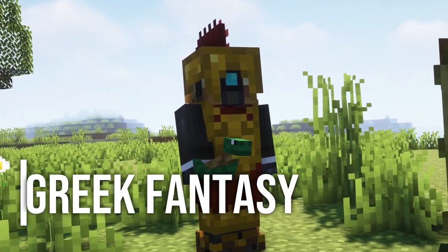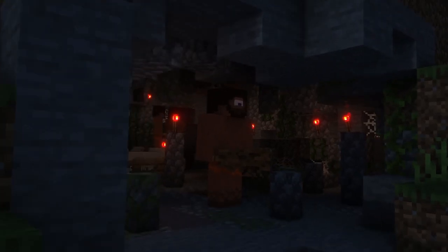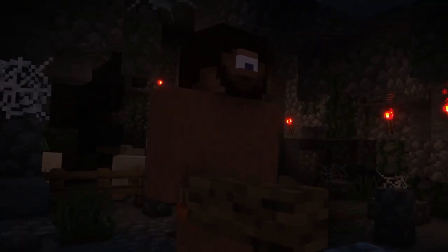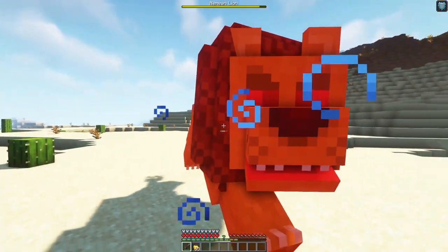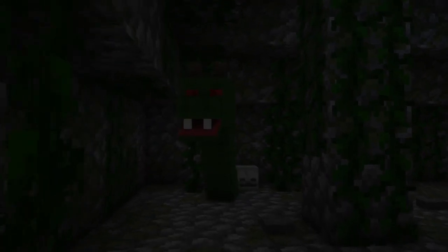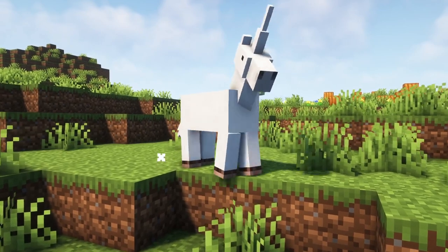Our next mod is Greek Fantasy, and this mod adds a lot of content from Greek mythology. There are a bunch of new structures such as a Centaur camp and Cyclops' cave, as well as new mobs and bosses. You can fight a Cerberus, Bronze Bull, Minotaur, and many more. So if you want to add some fantasy content to your game, try this mod out.